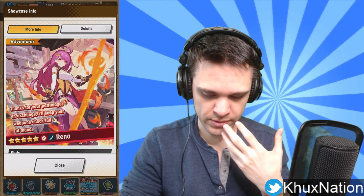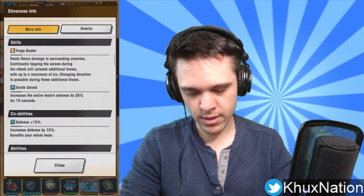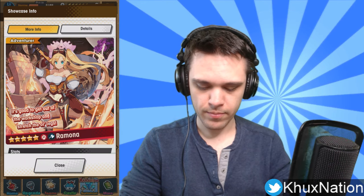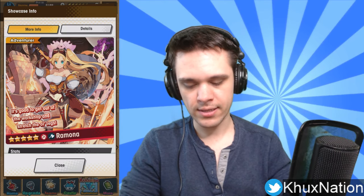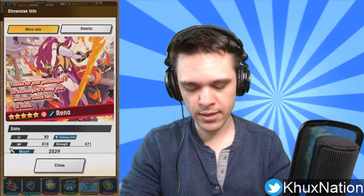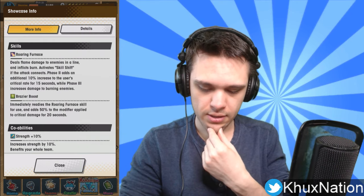Now Rena is probably the more DPS-carry-heavy out of the two. Ramona is more of the tank-heavy unit — she's good to throw on practically any team and she'd work out. Rena, on the other hand, is a five-star fire blade unit. Her first ability is Roaring Furnace — deals flame damage to enemies in a line and inflicts burn, and she activates skill shift if the attack connects.